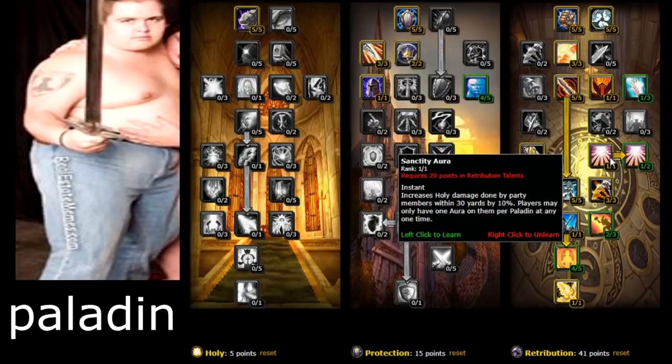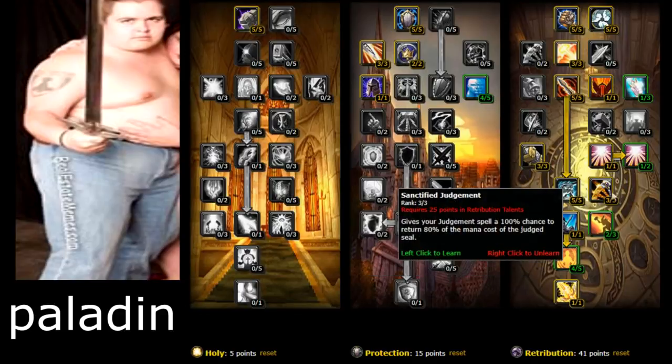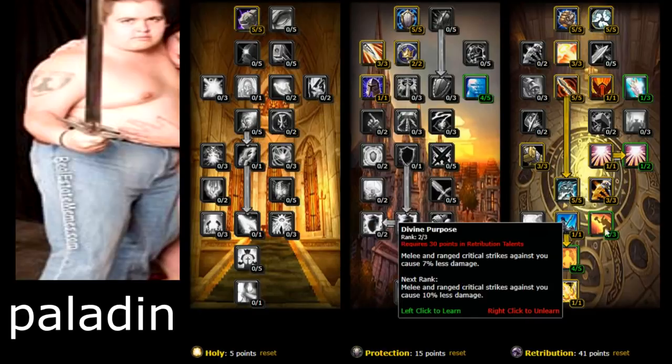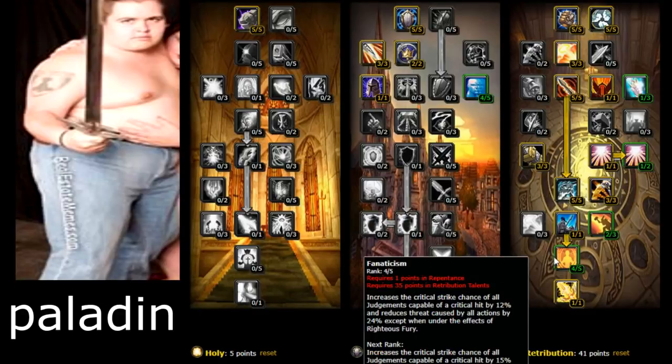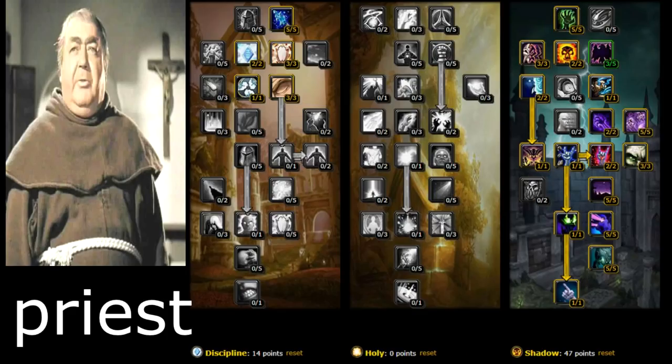Sanctity Aura is the aura you're going to be using while leveling. Vengeance gives you a 5% chance bonus to physical and holy damage for 15 seconds — if you don't have this talent you'll be doing really bad damage. Repentance — if you accidentally pull an extra mob, cast Repentance on one of them and they can't move for a long time. Fanaticism is a really good talent. Crusader Strike is basically your instant cast you'll be using constantly.